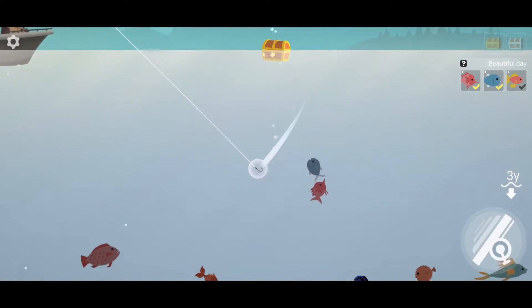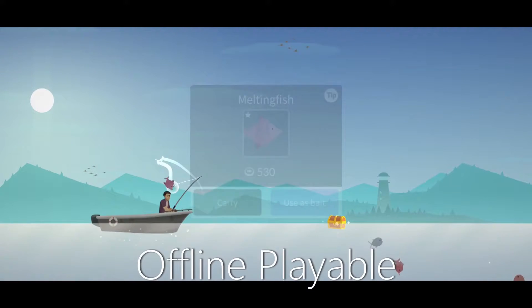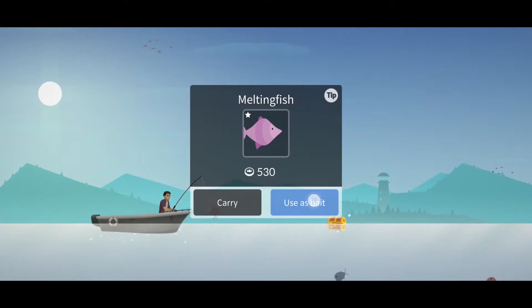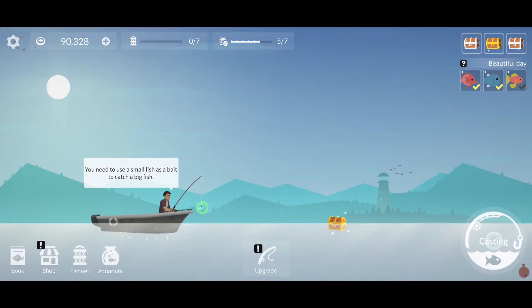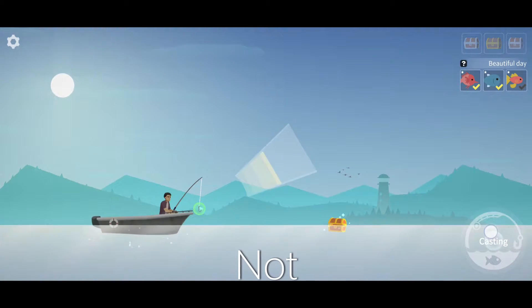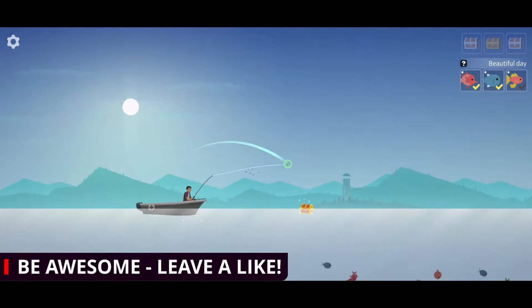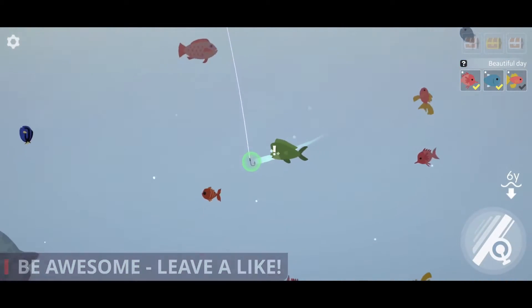Welcome back my fellow mobile gamers, my name is NimbleThor and this is Fishing and Life, an offline playable relaxing fishing game with very simple controls. We simply tap and hold the only button on the screen and then release to throw out our fishing rod, and we don't have to react fast. It's not an action game — we can just sit here and enjoy the beautiful and very calming art style and atmosphere, including this pretty neat day and night cycle.